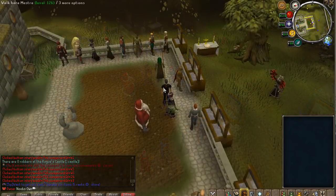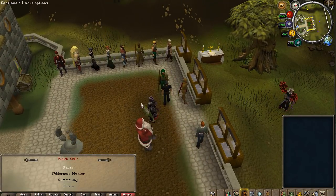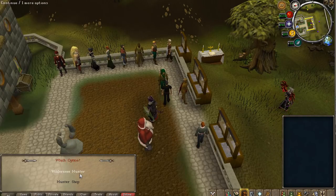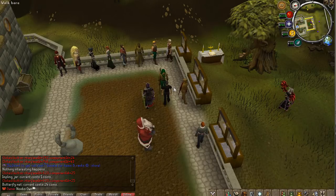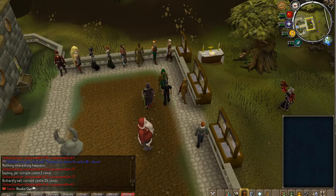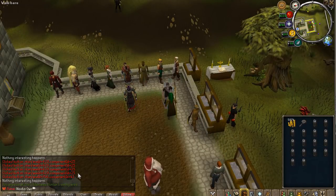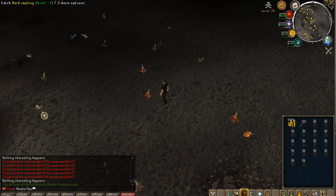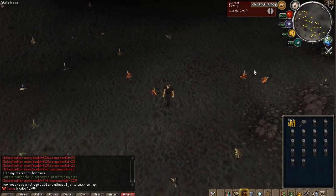We have implemented a new hunter's area. As you can see, there is a wolf hunter at home — you can go to wilderness hunter and check the shop where you can buy impling jars or butterfly nets. Once you have those, you can go to the wilderness hunter area. Of course this is in the wilderness so it's quite dangerous, so definitely don't bring too much expensive stuff. You can catch the regular implings for XP.